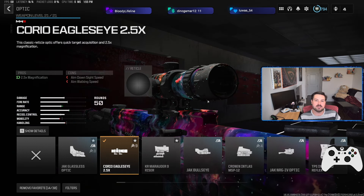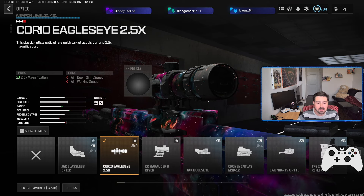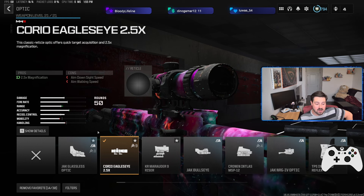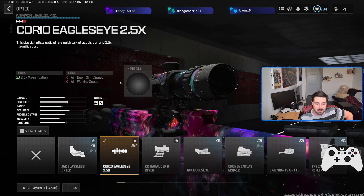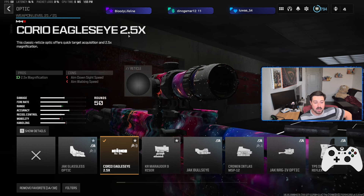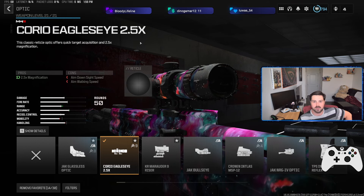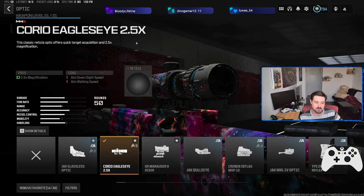Next up, we're running an optic, as this thing doesn't have the prettiest iron sights — not bad, but not the best. I've been saying this for a while, and everyone's finally on the wave with long-range optics. People have been talking about the glassless optic, which is nice for Resurgence, but on Big Map I really feel like this is the better option. It's the Corio Eagle Eye 2.5X. I've been talking about this reticle since the game dropped — clear sight picture, very respectable zoom. It feels like the VLK from original Warzone days. It's just the best sight in the game.